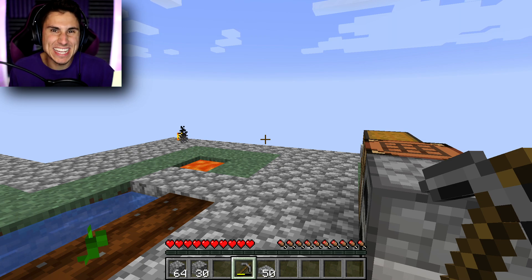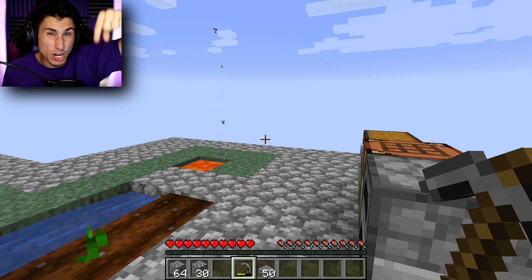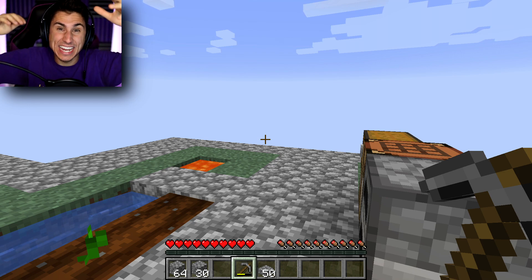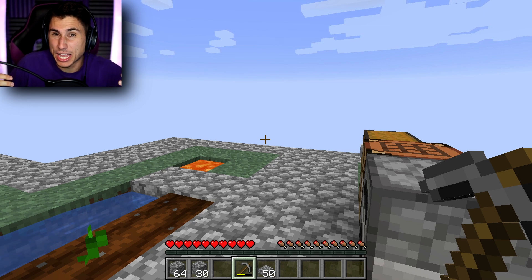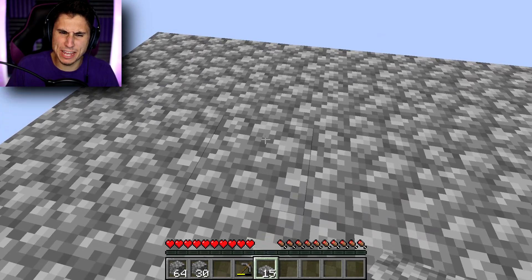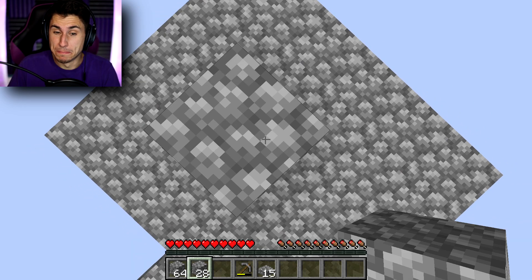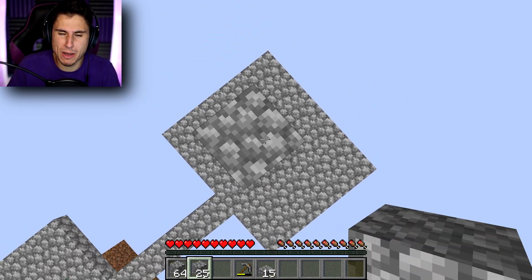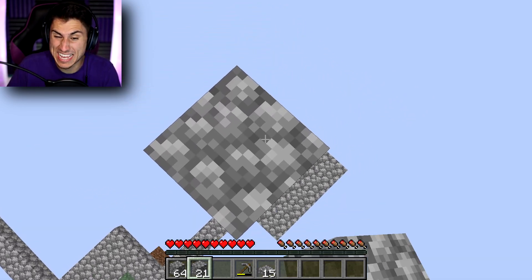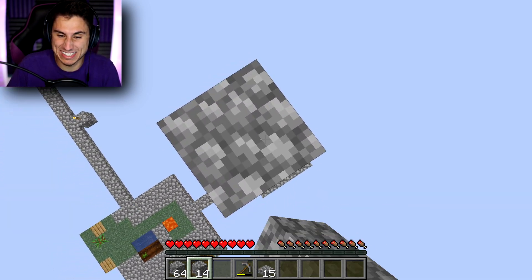The next thing you guys told me to make is a mob spawner. Basically I have to make a giant platform of cobblestone with a hole in it, and then hopefully they'll walk through the hole, fall way down and die. That way I can get string, bones, and other things that mobs drop. So here's my platform for the mob spawner. Let me take out some regular cobblestone and start mining straight up. I don't know how high I have to go before they'll die - probably somewhere around here, yeah that seems pretty good.